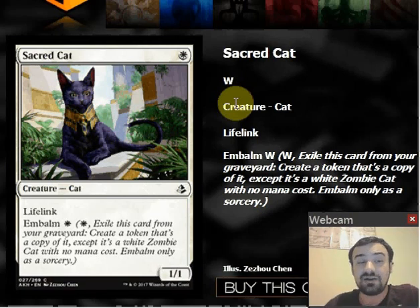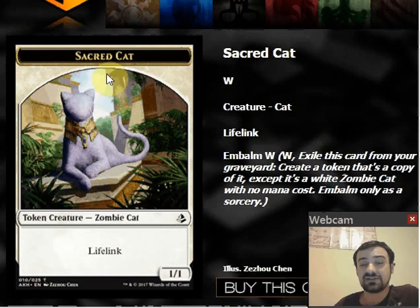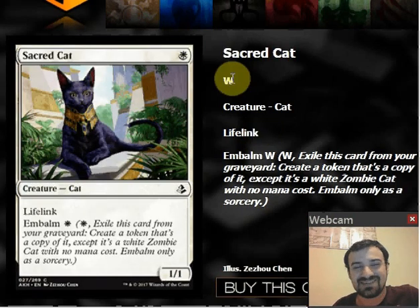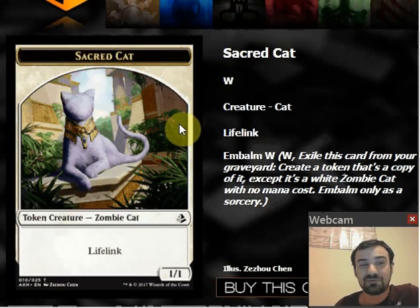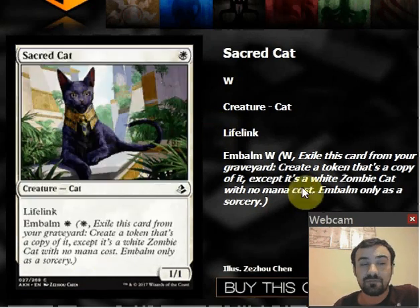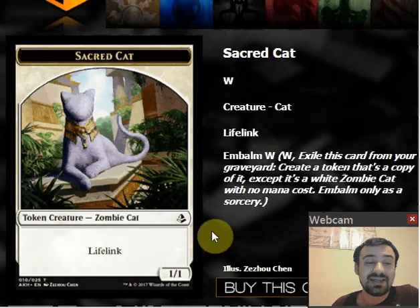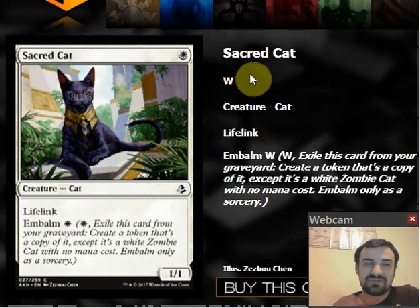This gets interesting if you have a payoff for having a lot of tokens — maybe a card that says whenever you embalm something, do X. But this is a weak card. I looked at comments and people were saying 'this card's fantastic, it's standard playable.' This is a weak card. If there's no payoff for embalming it, this is not impactful in a limited game of Magic. My opinion is don't play Sacred Cat.